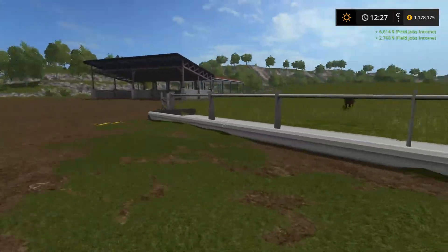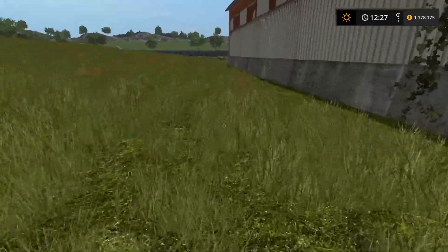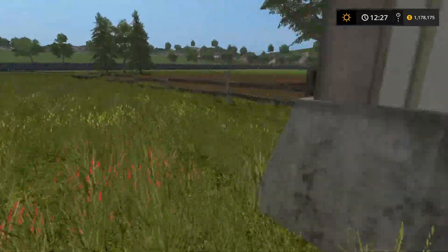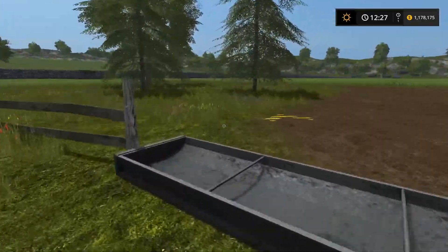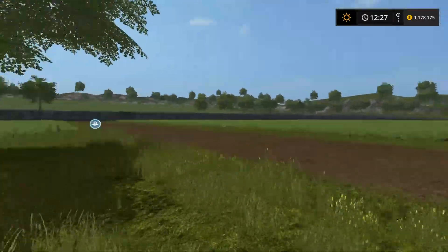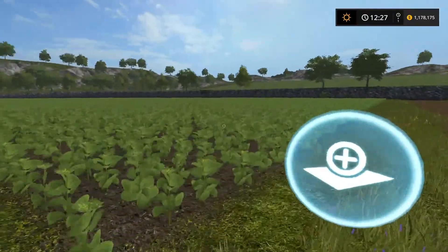Oh, we have sheep! You know, I forgot all about these sheep. I need to sell them. Or, what I could do is once we get this harvested up here, grass all this in, cut these trees down, grass in these fields and have some hay fields up here and keep the sheep. I may just do that. I may keep the sheep.